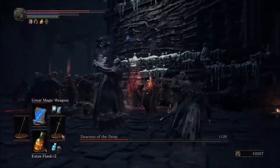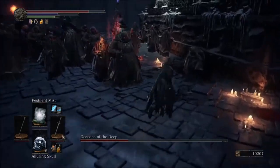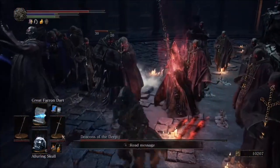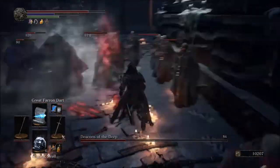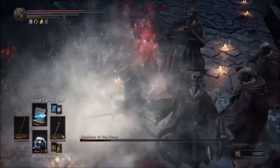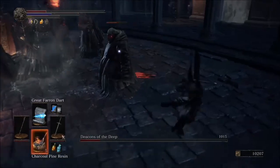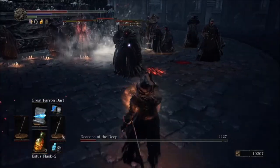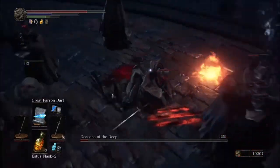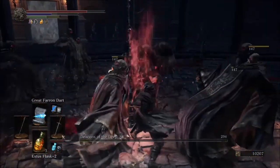As soon as the Pestilent Mist wears off, throw an alluring skull down and get back in there with the mist. Maybe throw in a couple of Great Farron Darts for good measure and a couple of sword swings. Make sure you don't stay in the mist too long so you don't lose all your health. You should be able to finish him off after the second mist.